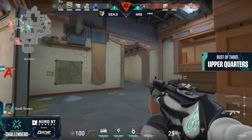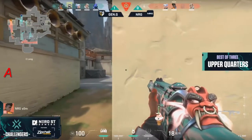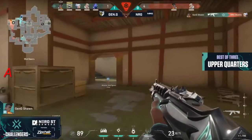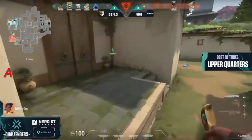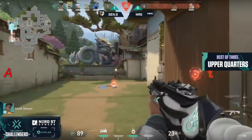He gets the opening pick, pulls off, but knows exactly where that default spike is. From the Shadows was used to get him onto the back site. They've planted there three times now, so he's just able to bang through the box and get another pick with the operator. Win played that so well. NRG's just down to two members left.